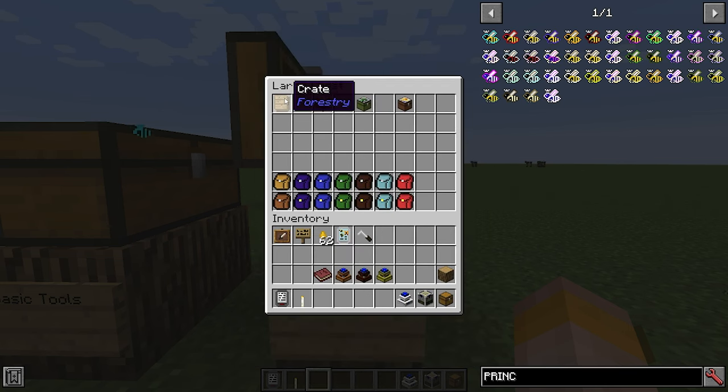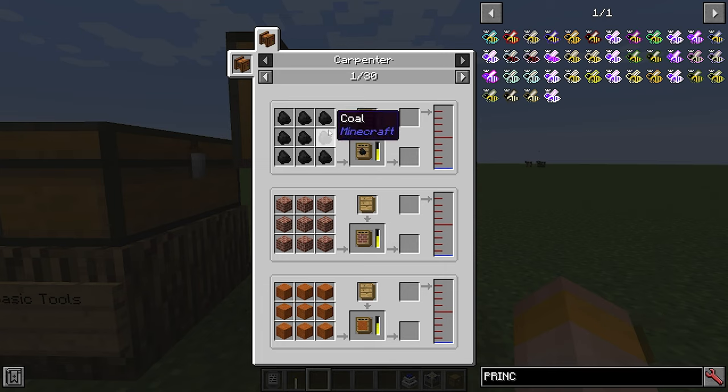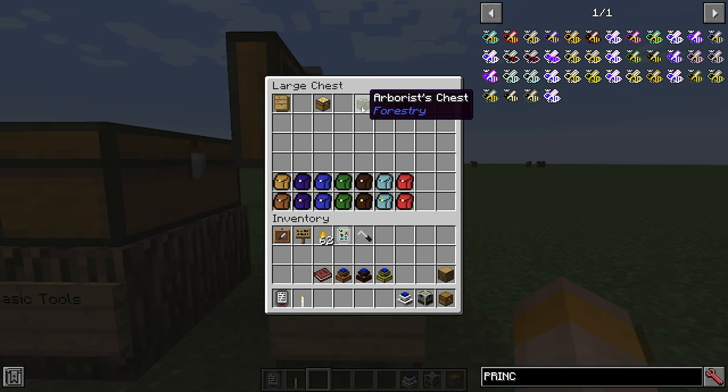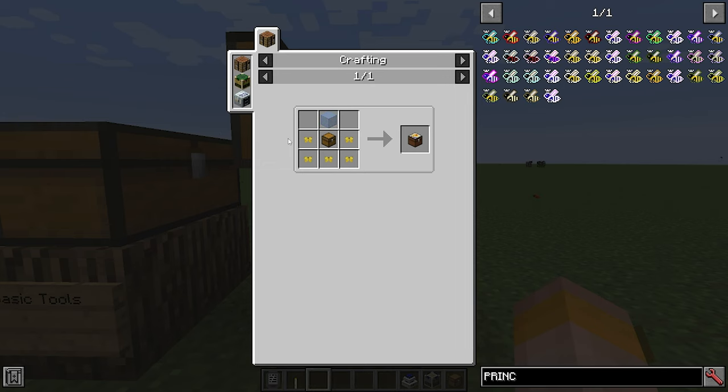There are also crates in Forestry, made with four logs in a carpenter, giving you 24 crates. Crates can then be used in a carpenter with whatever item you like to store — for example, one crate will store 9 coal. And like the shovel kit, these stack, so a stack of 64 crates holds 64 times 9 coal, making it a much easier way to transport large numbers of items. You also have an apiarist's chest, an arborist's chest and a lepidopterist's chest, which store bees, saplings and butterflies respectively. The apiarist's chest needs a piece of glass, a chest and five combs.